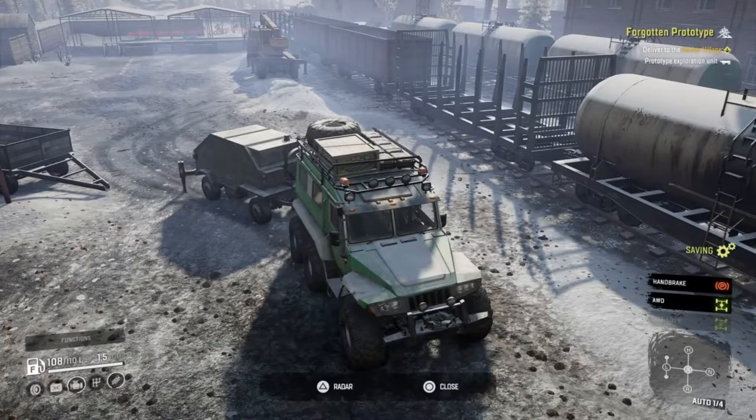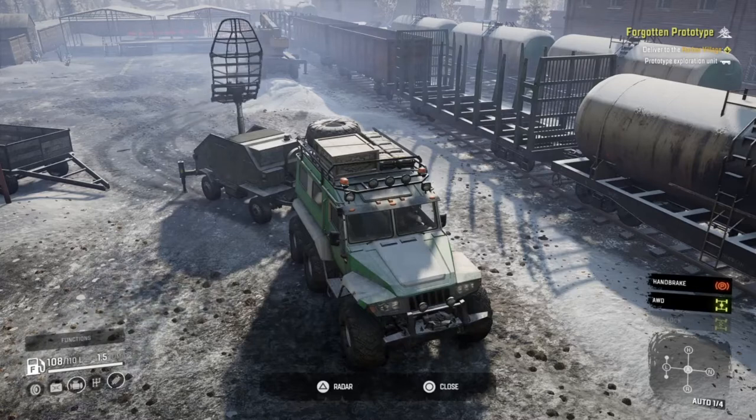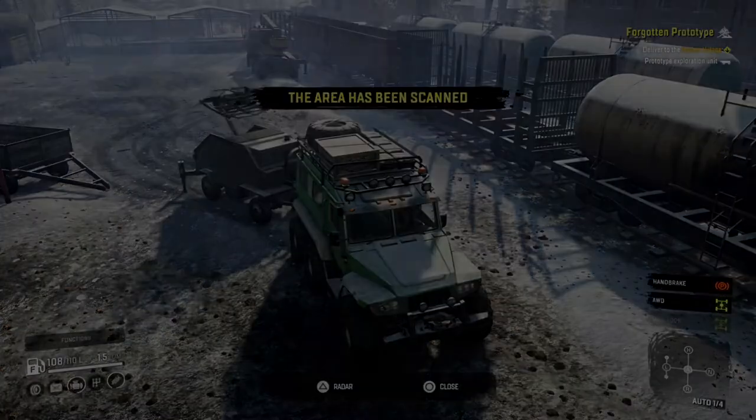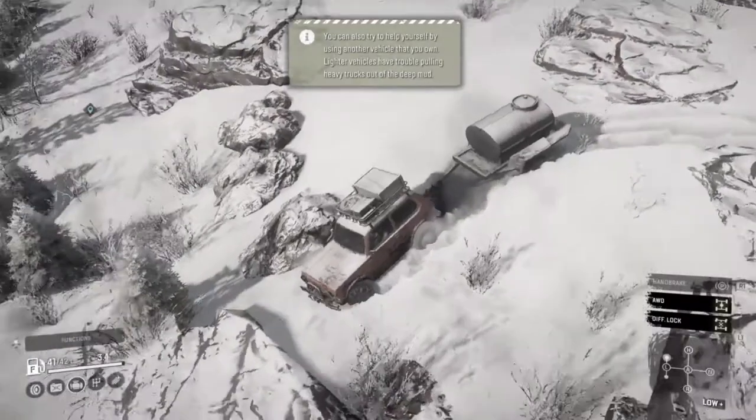Today we're going to be continuing our SnowRunner let's play in Lake Cov. We're going to see if we can collect the radar trailer — it's basically like a little mobile watchtower trailer thing. It's really cool, it helps you discover the map. I actually uncloaked the location of it in the last episode, so we're going to see if we can go and get that today and possibly explore some more of the map.